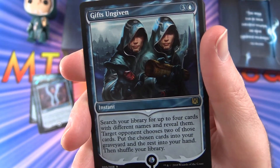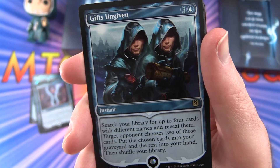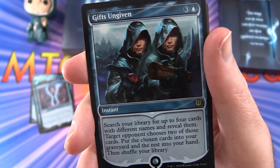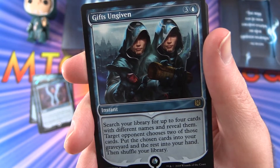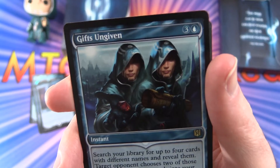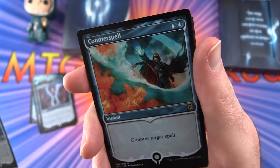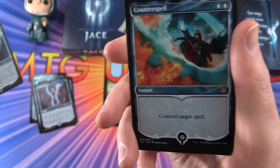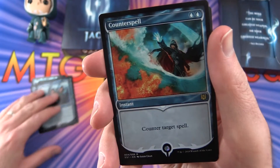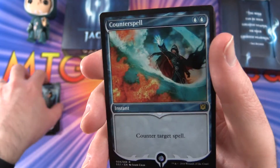Next up we have Gifts Ungiven. Instant for four. Search your library for up to four cards with different names and reveal them. Target opponent chooses two of those cards — put the chosen cards into your graveyard and the rest into your hand. Then shuffle your library. I also just noticed they've got a little hologram on each of these. Are these all rares? It's looking like they're all rares.